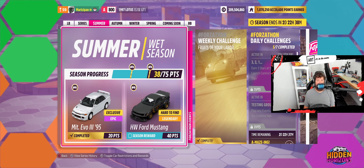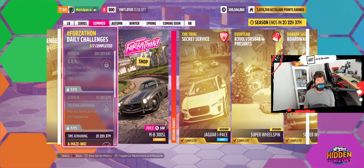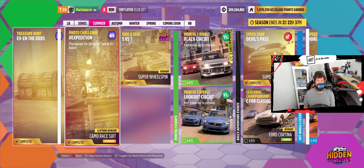25 points — not bad. Let's take a look at these daily challenges. All of them complete except for two. Earn three stars at Launch Control danger sign, and Testing Grounds — play any event lab from the creative hub. Why couldn't you be out before Sunday? Anyway, I'm no stranger to them, I'll play another one. It doesn't matter — it's pretty easy. That's just funny though.